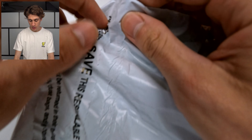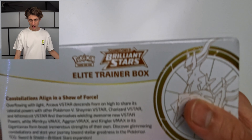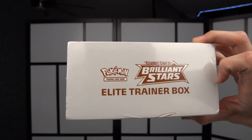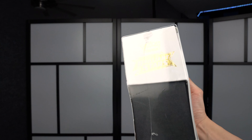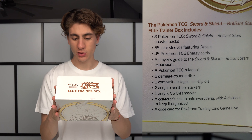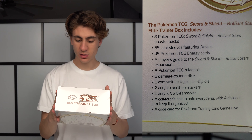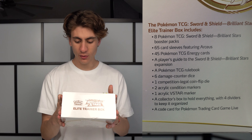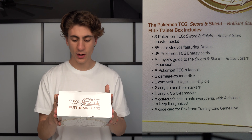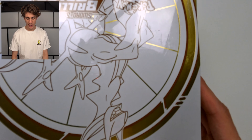Without further ado, let's hop right into the video. This box became available to the public and I've noticed a lot of people have already gotten their hands on them, but I just got mine a couple days ago. Here is the box — very beautiful. This is my second Elite Trainer Box I've ever opened. It has eight Sword and Shield Brilliant Stars booster packs, 65 card sleeves, 45 TCG energy cards, a player's guide, a Pokémon TCG rulebook, six damage counter dice, one competition-legal flip coin die, two acrylic condition markers, one acrylic V-Star marker, a collector's box with four dividers, and a code card for Pokémon TCG Live.